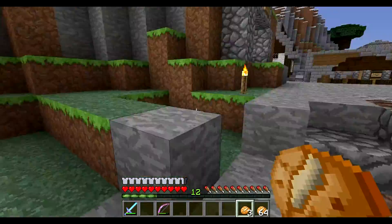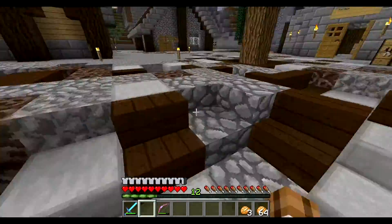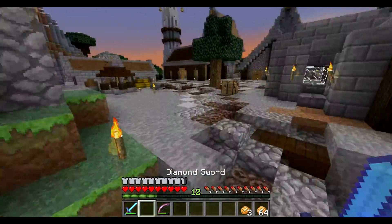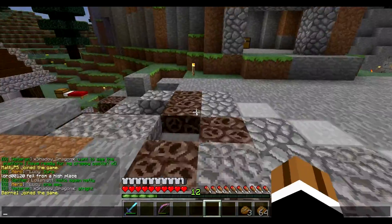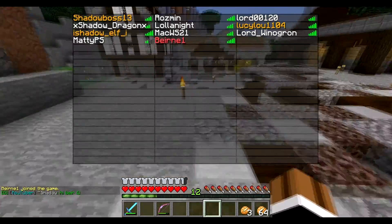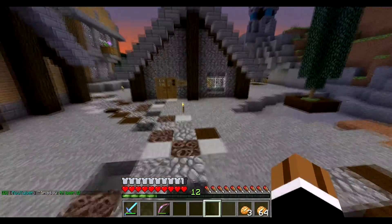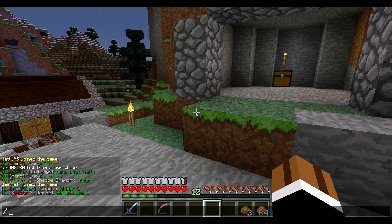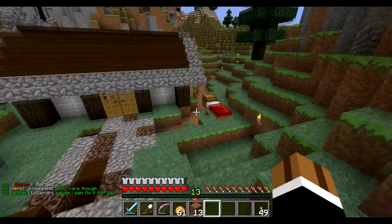Welcome to Finmine, episode something-and-a-half! Today we're going to start something really cool — we are going to be starting the market district here in our rustic town. This is the residential district, and we're gonna be building a market area. I need to go to the modern area to get some wood and wool, so I'll see you guys in a second.